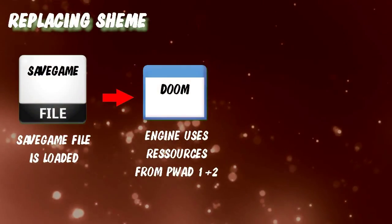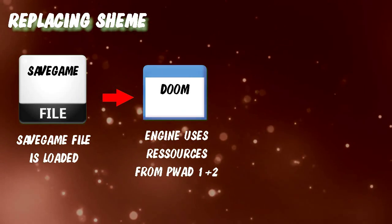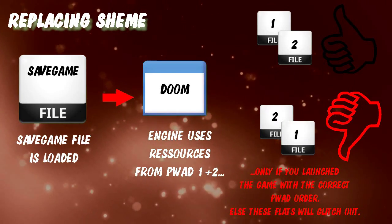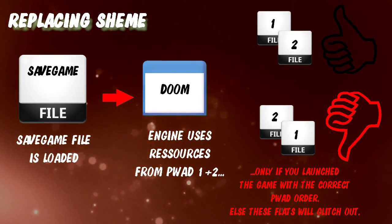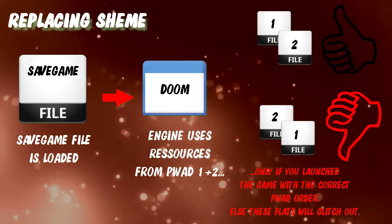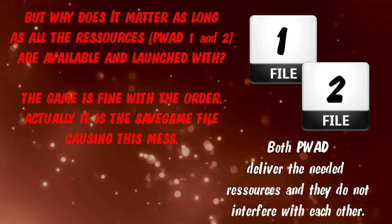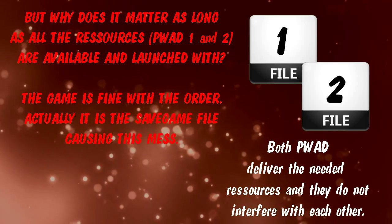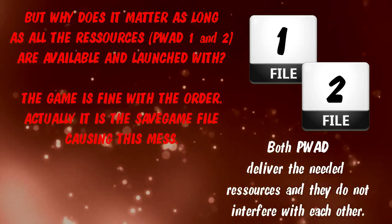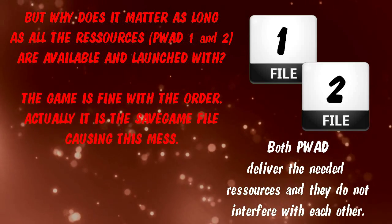Upon loading your saved game you will see if you remembered the right order or not, because any PWAD flat will be distorted if you loaded the files in a different order. But why does that matter? As long as all the resources are available and included at startup, the game itself is fine - it doesn't care. It is only the save game that's causing issues. Both PWADs, no matter in what order, delivered the necessary resources and do not interfere with each other. So what the heck is going on?